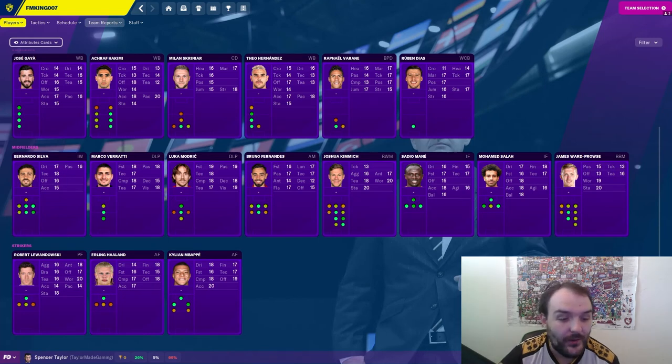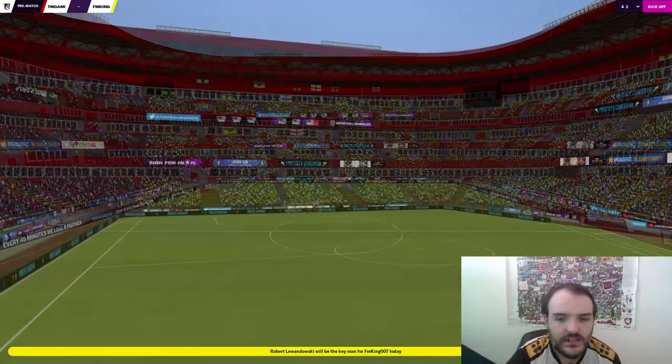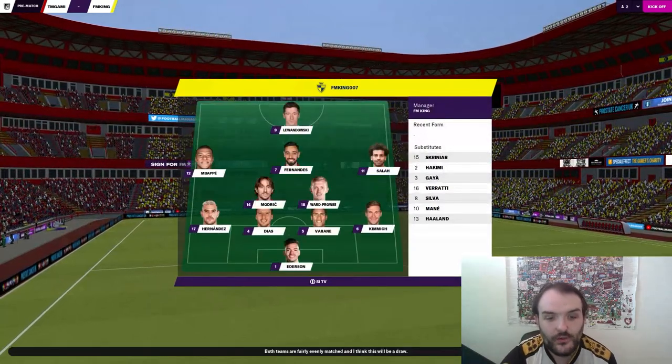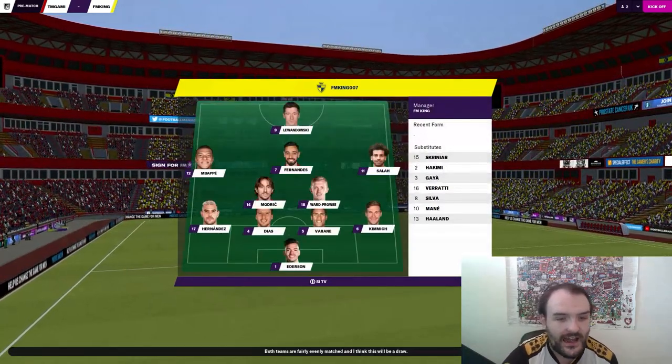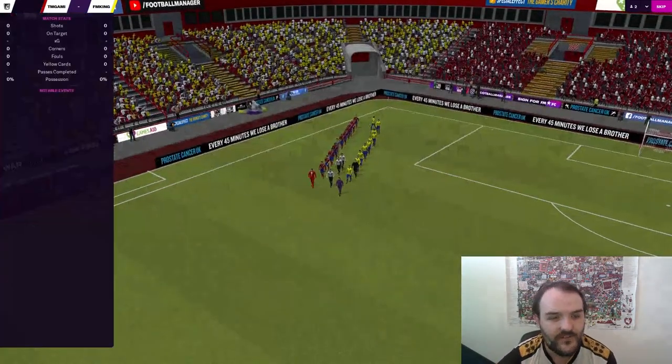And then up top, look at that for a front three: Lewandowski, Haaland, and Mbappé. Please, please let my defence be able to hold on. Just getting ready for kick-off now. You can see my team there. He's gone with the 4-2-3-1, and Mbappé and Salah on the wings will be very, very dangerous.